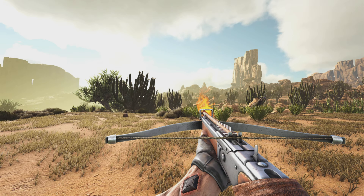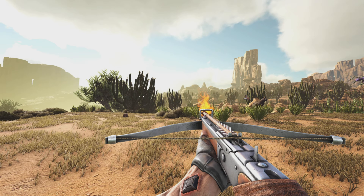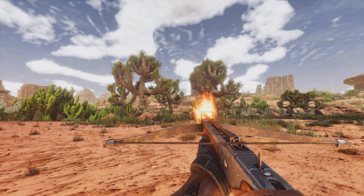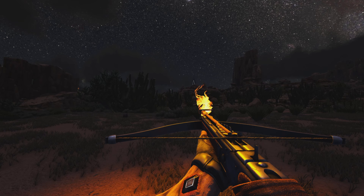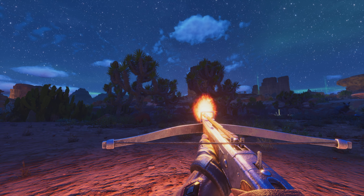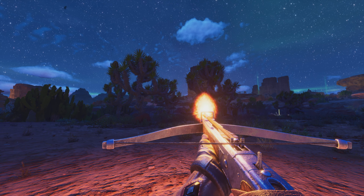Next I wanted to show off the Flame Arrows. You can see the flames look a lot different on ARK Survival Ascended. I'll also show it at nighttime — you can see the old game versus the new game. Also the sky is really blue on Scorched Earth, which I think looks really cool on ASA.